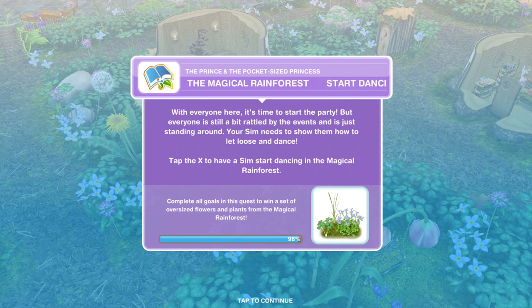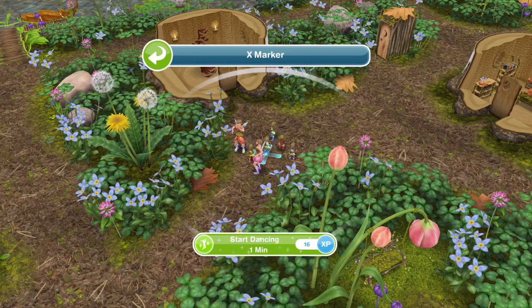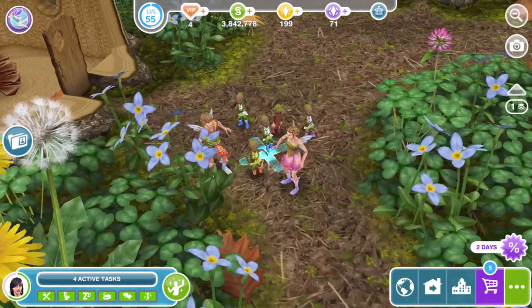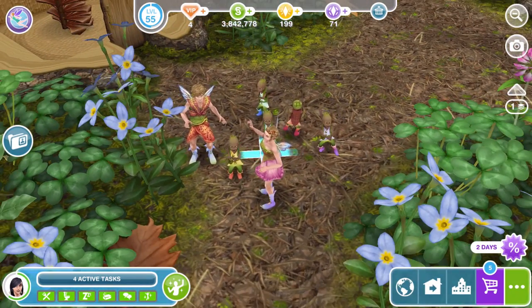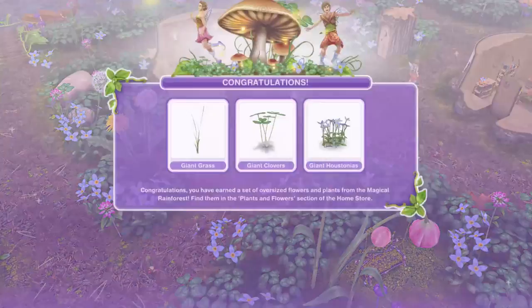Now we need to start dancing. With everyone here, it's time to start the party. But everyone is still a bit rattled by the events and just standing around. Your Sim needs to show them how to let loose and dance. So we need to tap the X and start dancing for a minute. Look at this cute little party going on! We have finished dancing at the Magical Rainforest.